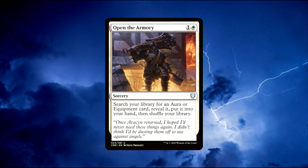Number 4: Open the Armoury. A sorcery spell that costs 1 white and 1 colourless mana to cast. Search your library for an aura or equipment card, reveal it and put it into your hand, then shuffle your library. This is one of my all-time favourite tutors and it shines beautifully in my Sram Voltron deck. It only costs us 2 mana and we can easily find a winning piece or just something incredibly powerful to help us in a sticky situation. This card fits so well in Voltron decks — it's a must if you have white in that Voltron commander's colours. You can't really go wrong with this card. It has won me many games and you can buy it for around $1.20.